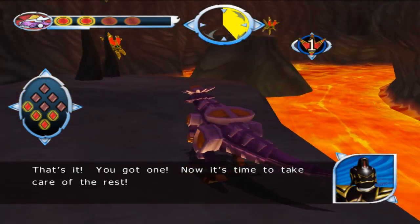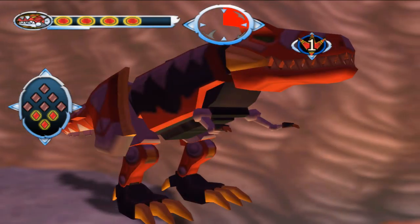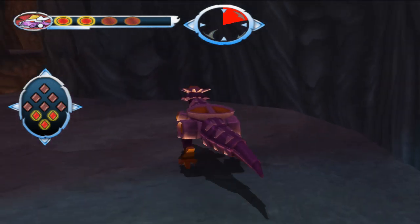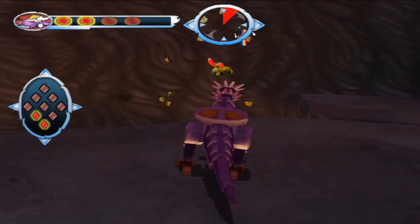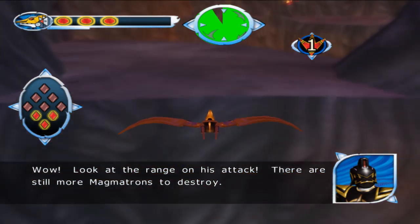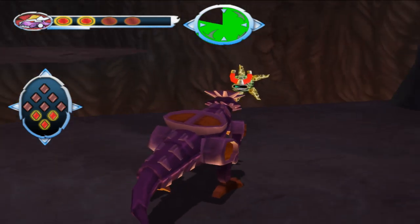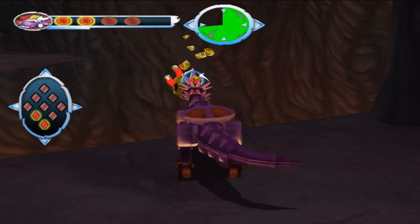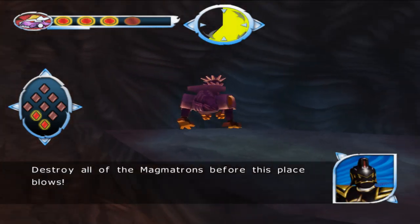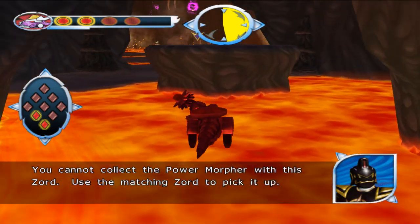That's it! You've got one! Now it's time to take care of the rest. Wow, look at the range on his attack! There are still more magmatrons to destroy. Destroy all of the magmatrons before this place blows. You cannot collect the power morpher with this zord — use the matching zord to pick it up.